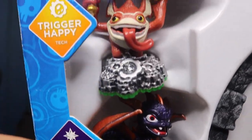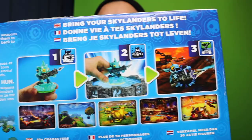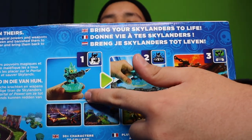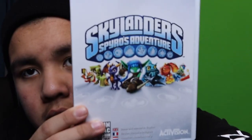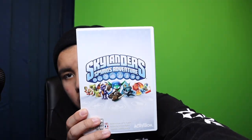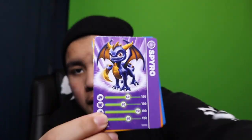Let's take a look at this box real quick. There's Gill Grunt, Spyro, and Trigger Happy. I always really liked this part with the big logo, and then Gill Grunt shows you some gameplay — you grab your toy, go on the portal, play it in the game. It shows other characters you can collect. Skylanders: Spyro's Adventure on disc.